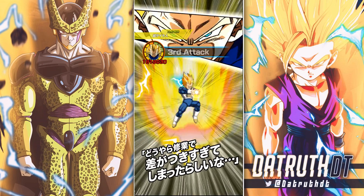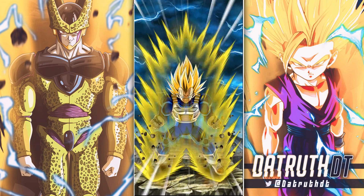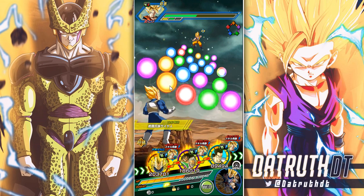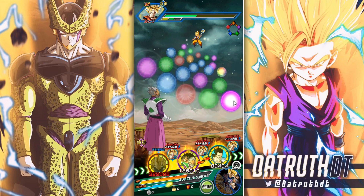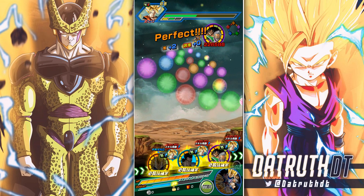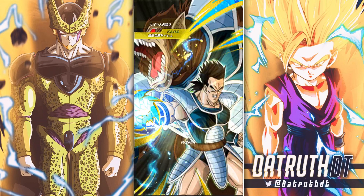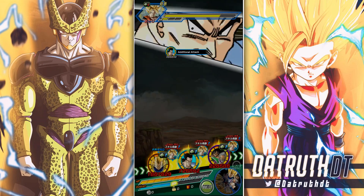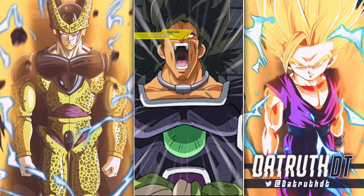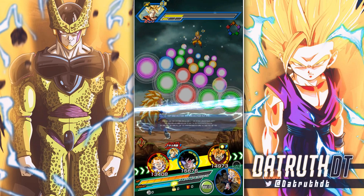Super Saiyan was active and he has greatly lowering attack — I did want to see more from him than that. I don't know what he does special in his Giant Ape form, if he does anything special at all. Baby, for example, gets an additional ki per orb in Giant form. Cumber's transformation is high chance when HP is 50% or below, which seems odd if he doesn't do anything special in that form.